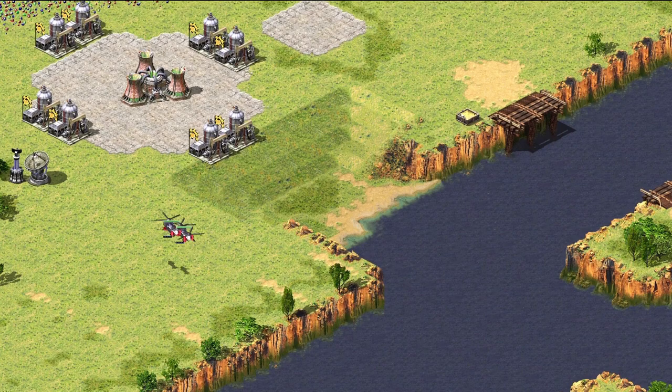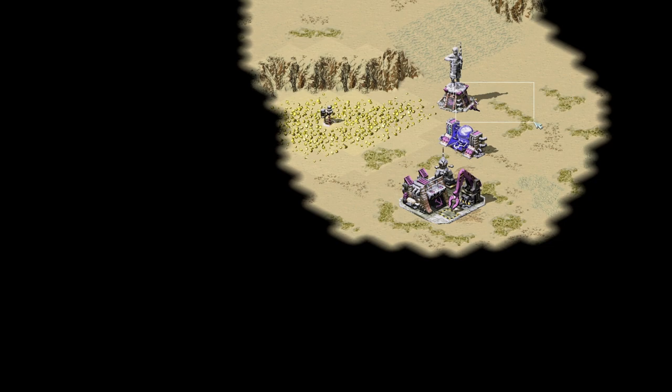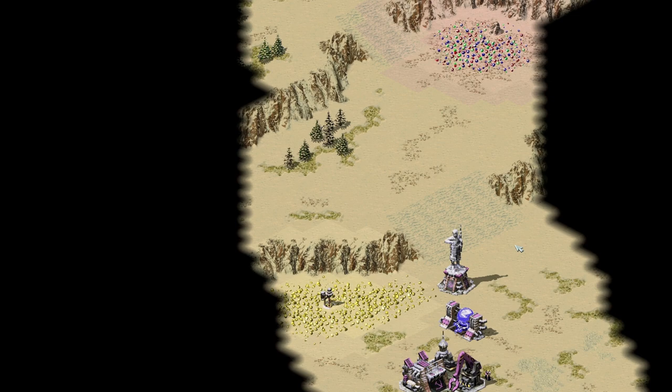Tip number 5: Tech Oil Derricks. They provide a steady income over the whole game, so the sooner you capture them, the more money you'll get. The player that first captures an oil derrick also gets 1000 credits. That means you get back your money for the engineer you used to capture it, and an extra 500 credits. You can also place buildings next to the oil derricks to more effectively base walk to the next ore or gem patch. Just be careful because they explode when destroyed and can take your buildings with them.